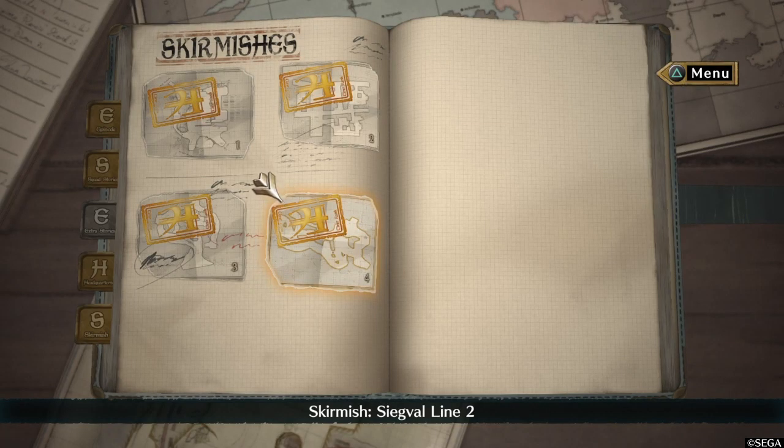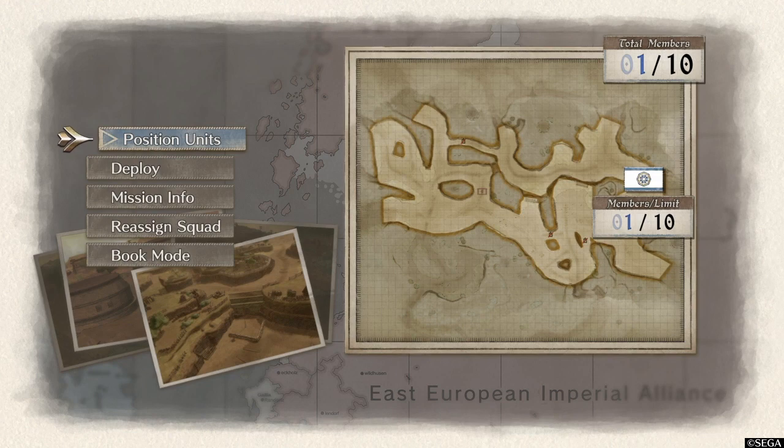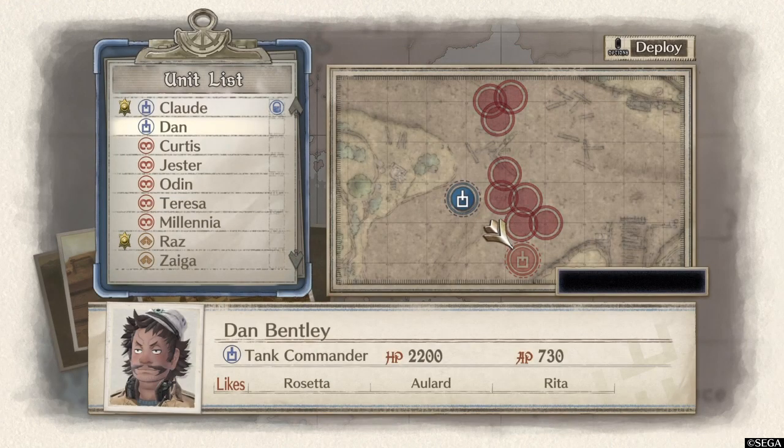Hey everyone, this is DigitalNinjaLee. Today I'm playing Valkyria Chronicles 4, Skirmish number 4 on normal. I'm just going to show you a good way to get the A rank in one turn.